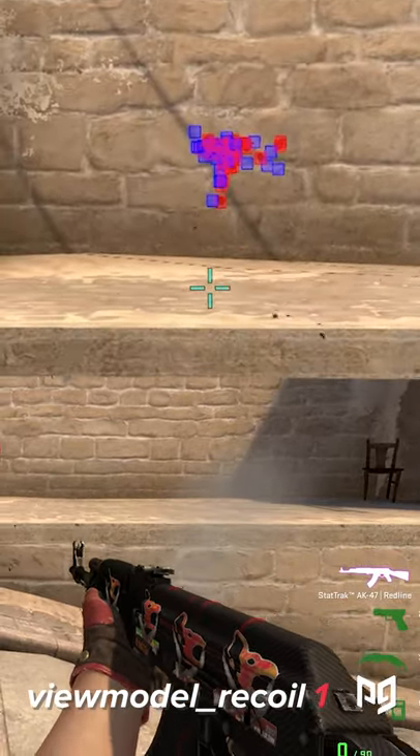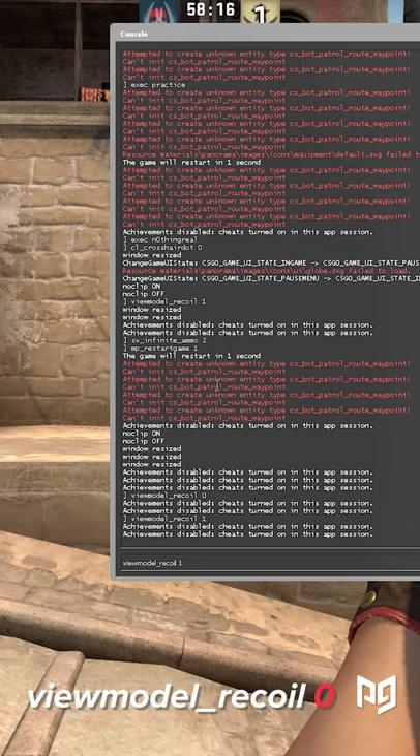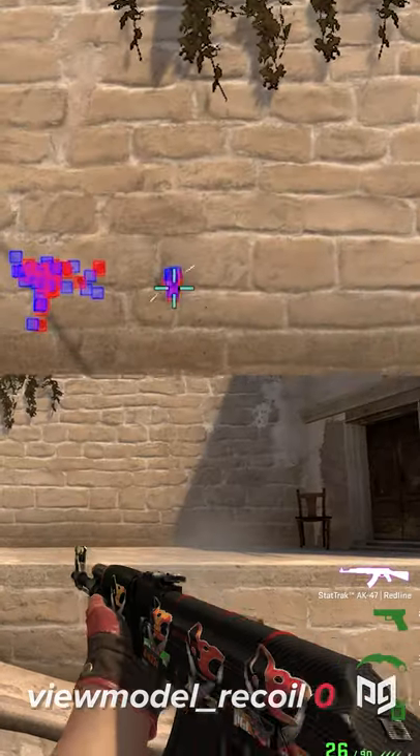In reality it's just very distracting and almost every pro will have it disabled. By setting it to 0 you can disable it too, and there's a good chance that spraying instantly feels a lot easier.